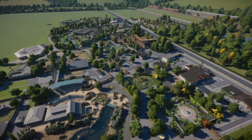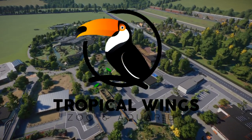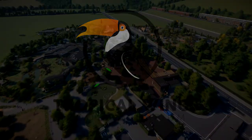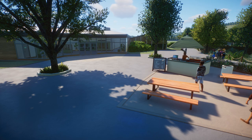Alright my friends, how are you all doing? Welcome back to the channel and welcome to a fresh episode of our City Zoo Build, Tropical Wings Zoo. Last episode is linked above in case you've missed it — it was our insect house that we built. There are still a few little changes that need to be made to that build, but feel free to go and check that one out after you've watched today's episode.